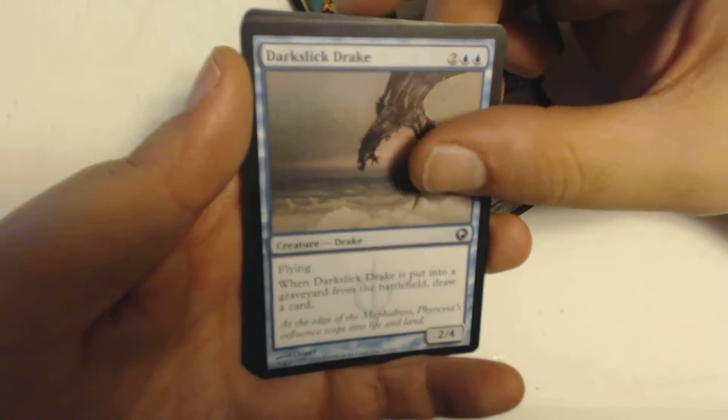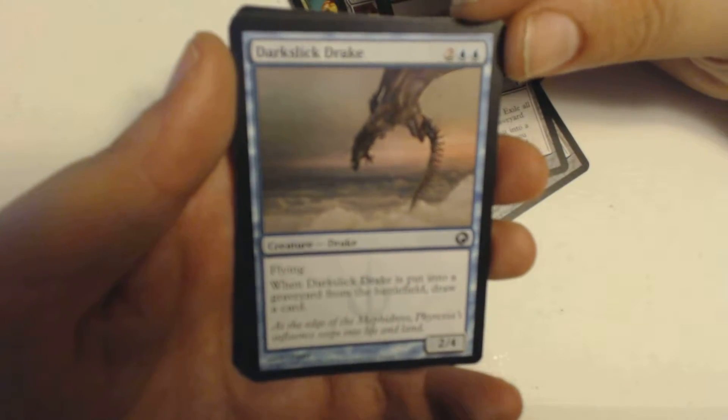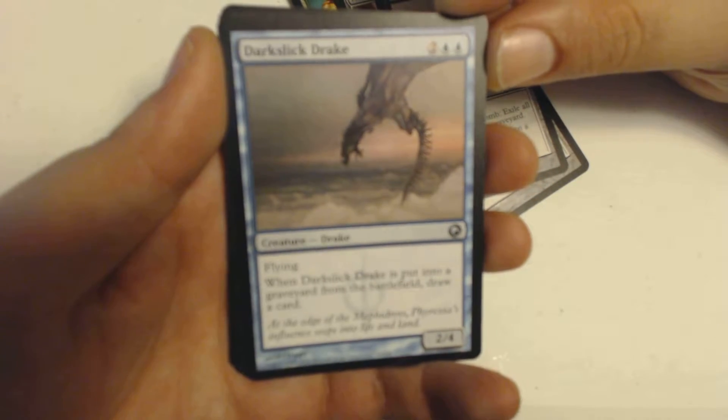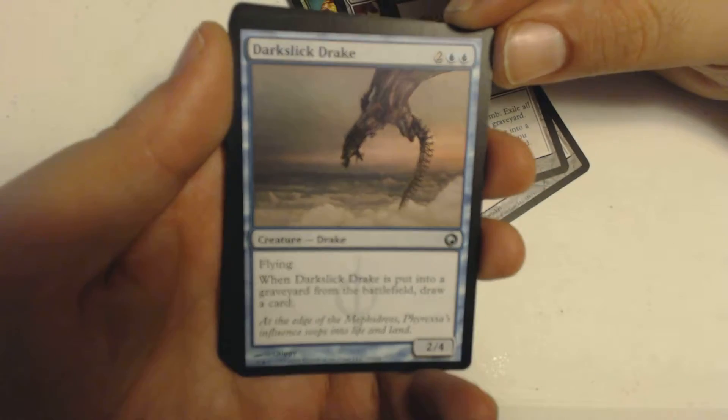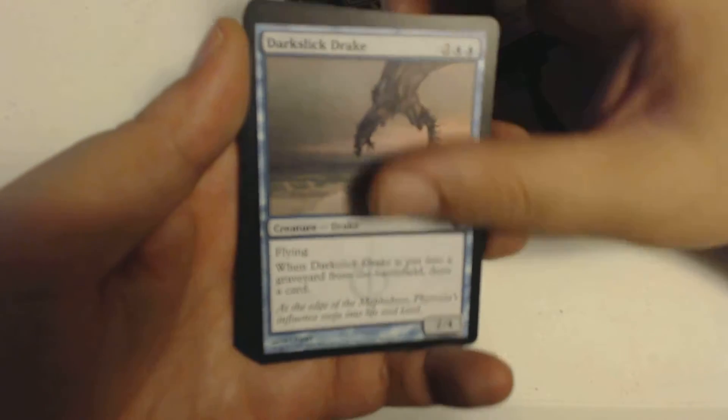And a Dark Slick's Drake — easy for me to say. That's my first uncommon. It is a 4-drop Drake creature. It has flying, and when this is put into a graveyard from the battlefield, draw a card. It's 2/4.